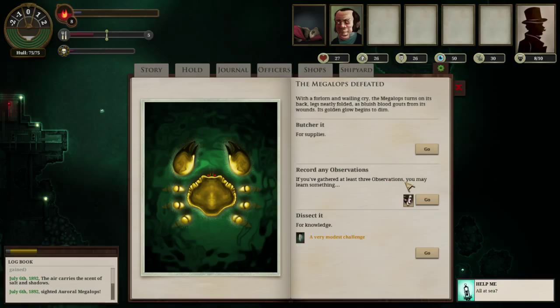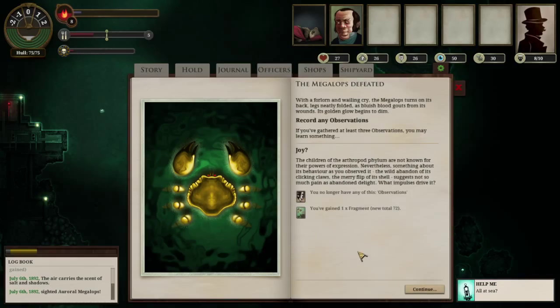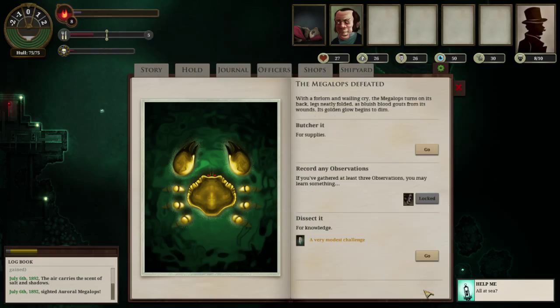We've gathered at least three observations so we may now learn something about the creature: 'The children of the arthropod phylum are not known for their powers of expression, nevertheless something about its behavior - the wild abandon of its clicking claws, the merry flip of its shell - suggests not so much pain as abandoned delight.' We gained a fragment from that. The writing in this game I just think is fantastic. I haven't seen any typos or grammatical errors yet, and I was a copywriter for a couple of years, so I've been really impressed with it.